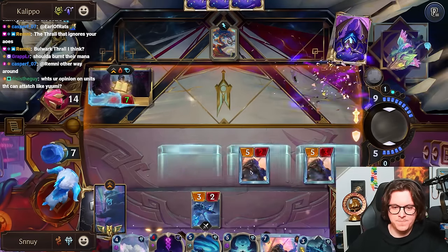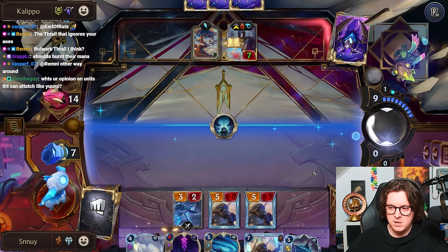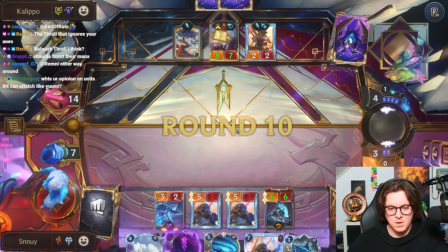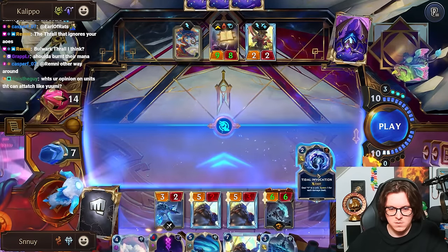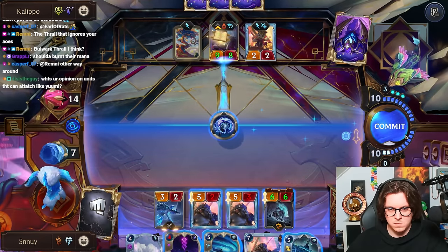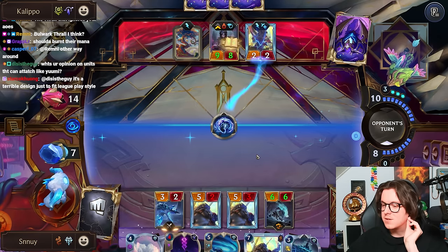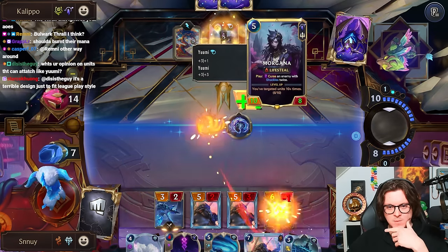What's your opinion on a unit that can attach? I don't really have much of an opinion — I think it's pretty toxic, I don't love it. Should have burnt our mana? Yeah, I could have done that. I'm mostly afraid of dying. I don't like that attach has basically been buff elusives as their game plan. I'm kind of expecting Yumi to rotate — I'd be surprised if she didn't. They must be trying to level her.